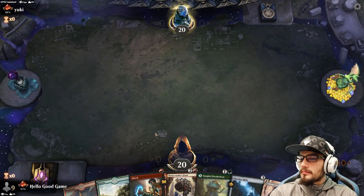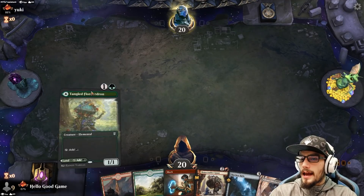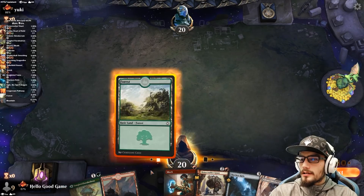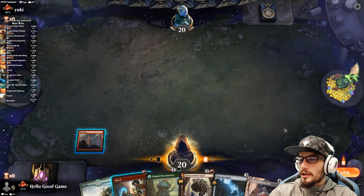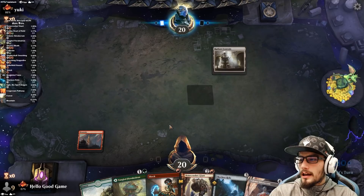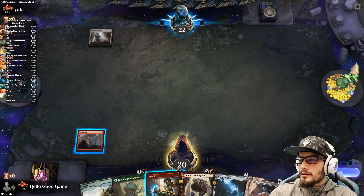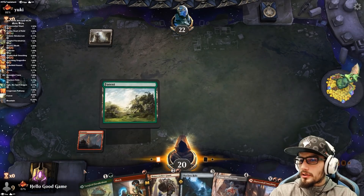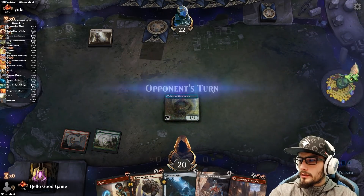Keeping seven, playing first. I've got a pretty decent hand. I'll play the mountain and hold up shock, play the forest and then play the Florheron on the same turn. Hopefully we draw another land in that process. Yes, we do — that's perfect. Let's ramp up next turn.